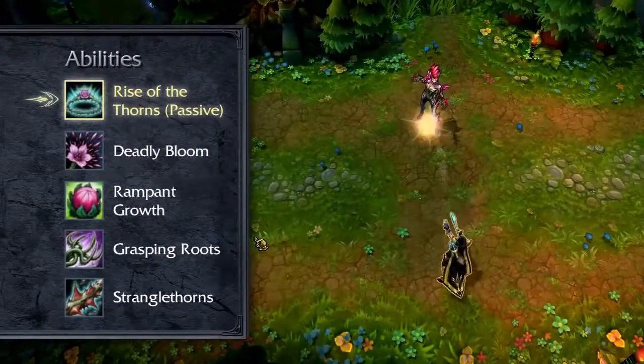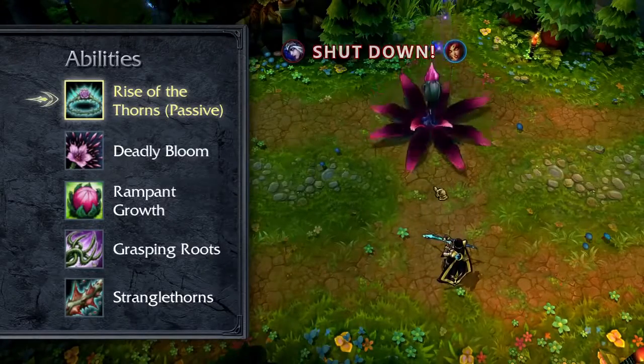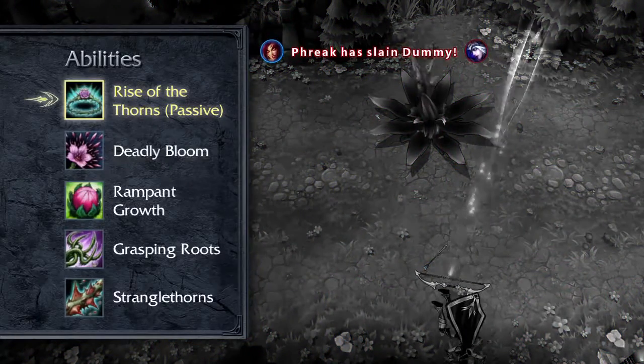Zyra's passive is Rise of the Thorns. Upon death, Zyra is frozen in place, and after a brief delay, can press any of her ability buttons to fire a line nuke that damages all enemies it hits.